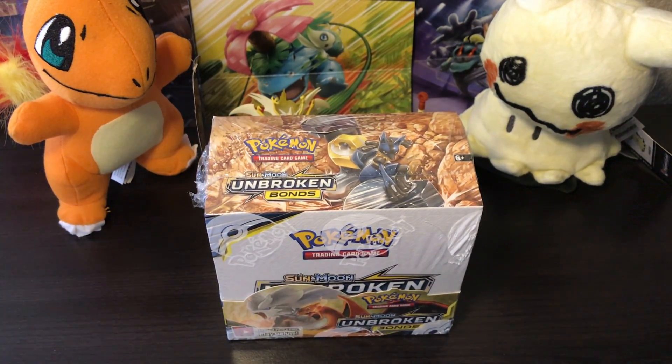Welcome back everybody to the channel. Today we've got some more Unbroken Bonds — it has been a minute since I've opened this up. The set didn't come out that long ago, I've just been opening up other stuff. I have my Japanese packs come in, and I thought, I'm seeing everybody get this rainbow rare Charizard, I'm seeing everyone get Greens Exploration, all these good cards, and I don't really have any of them.